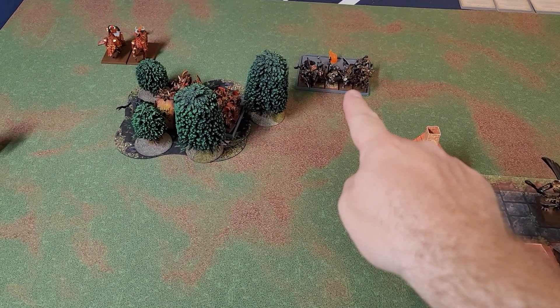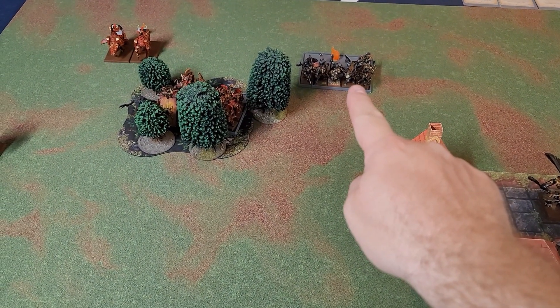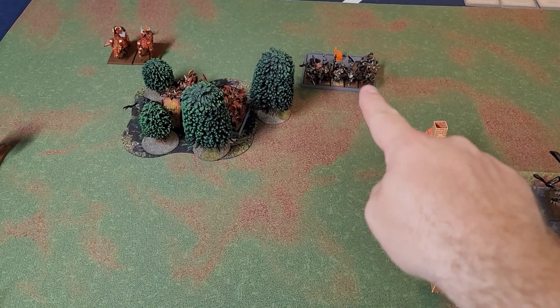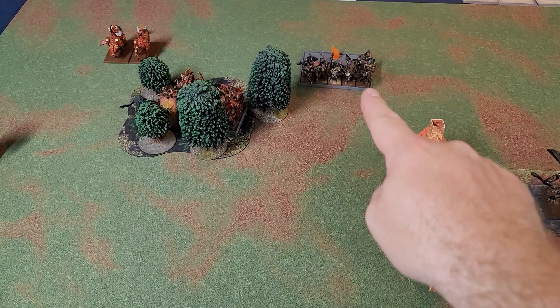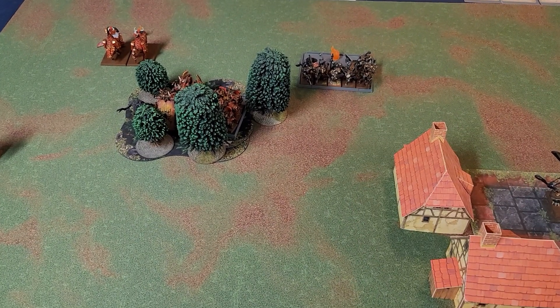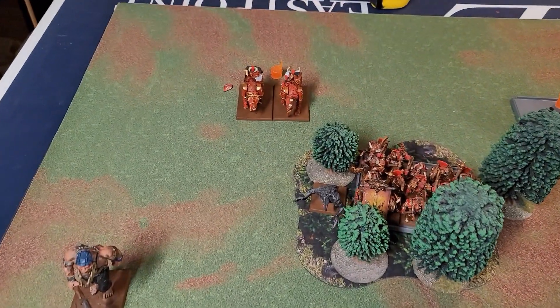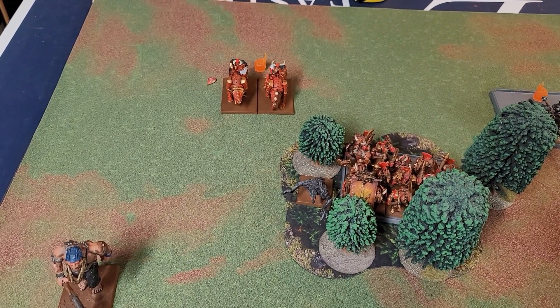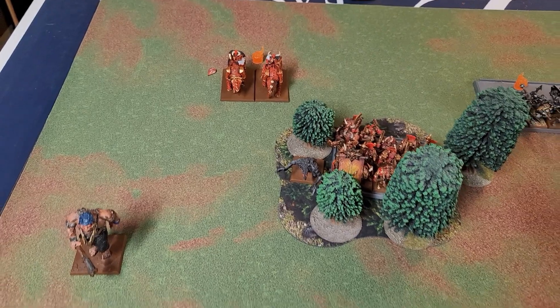A direct hit from a Dreadquake Mortar killed seven of that unit of Chaos Warriors, and that little flame means they're quaked. The Skullcrushers also got a direct hit from a Dreadquake Mortar — one was killed outright and a wound was put on the other.